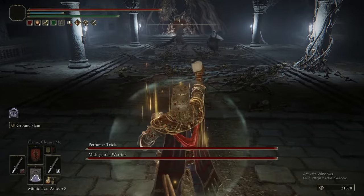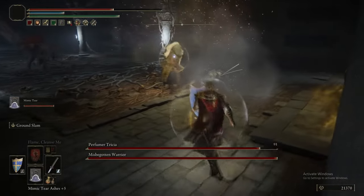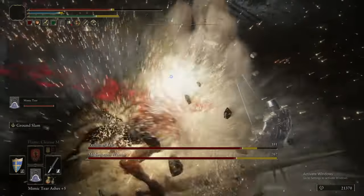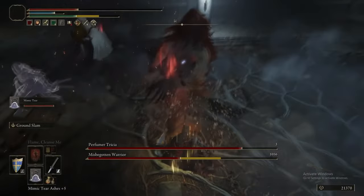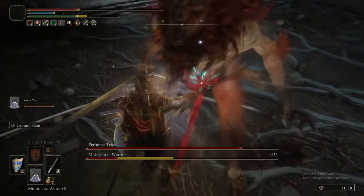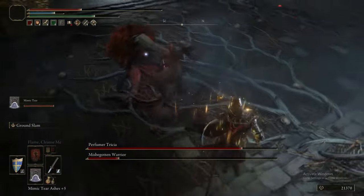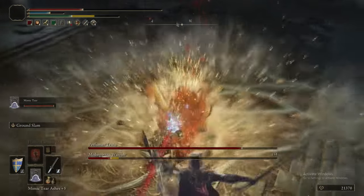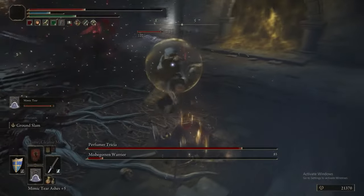Now we are fighting against Perfumer Trisha and the Misbegotten Warrior. Like every boss, we are putting on Golden Vow, putting on our Physic Flask to get our HP regen and Bubble Shield, and then going to town with our Ground Slam. This is the first boss where we get to summon the Mimic Tear, and the Mimic Tear is just awesome — it does exactly what you need to do.